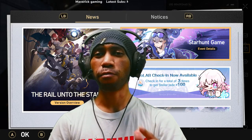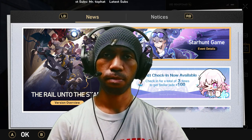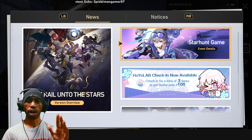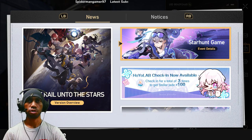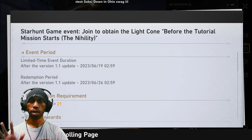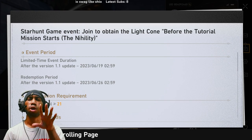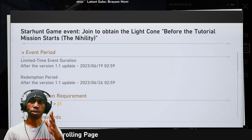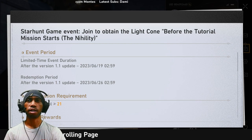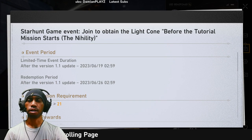The first thing you need to do after updating to version 1.1 is start the Starhan game event. This event is going to show up in your game after the version 1.1 update and runs through the 19th.